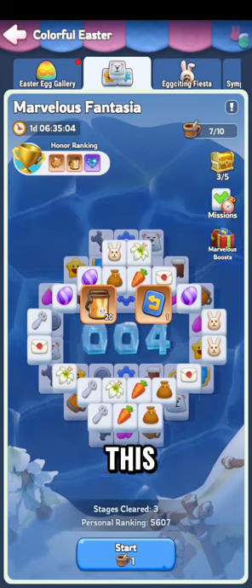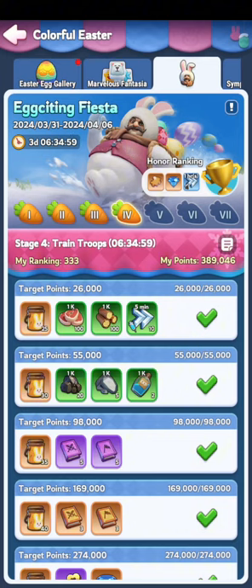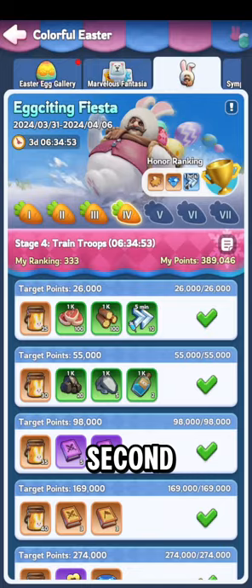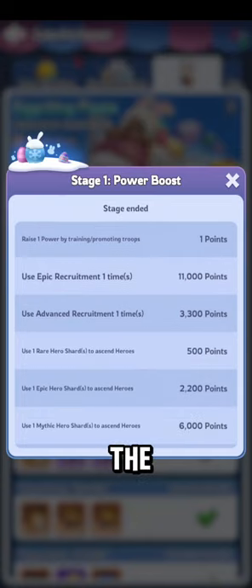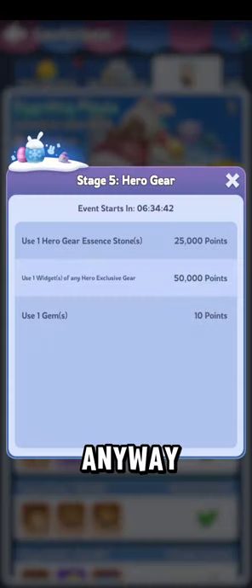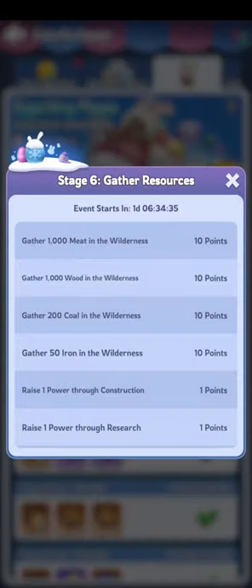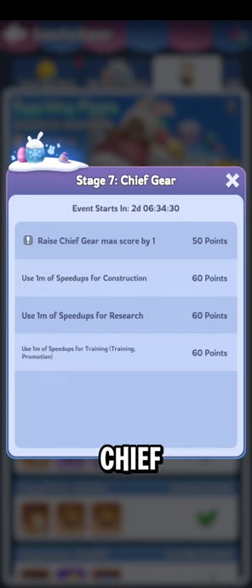If you haven't played this, it's actually a relatively fun thing to do with Marvelous. Right now it's training troops. The third stage was hero development, the second was beast slay, and the first was power boost. Then we've got hero gear tomorrow, and if you're doing essence gear, that'll be tomorrow too. Stage six will be gathering resources, and stage seven will be cheap gear.